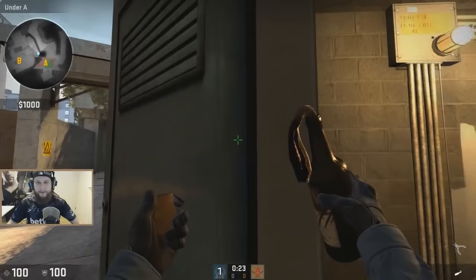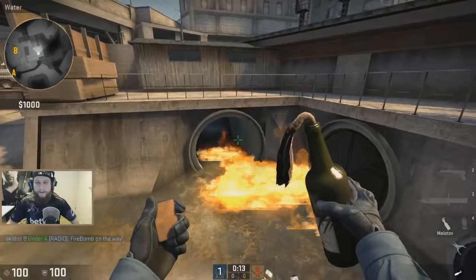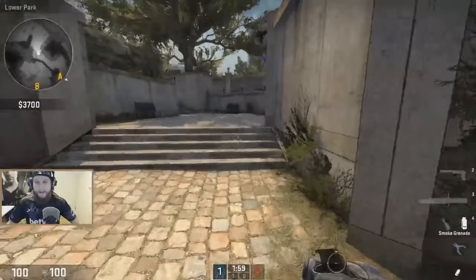All you gotta do is line up with this door right here — it's not super important exactly where. Just stand somewhere here, line up your Molotov at the second balcony, and throw it. You could probably tweak it a bit better but you get the idea.